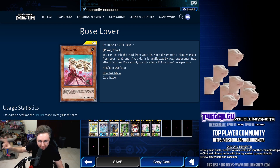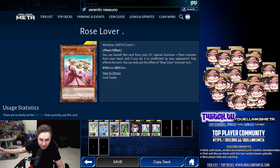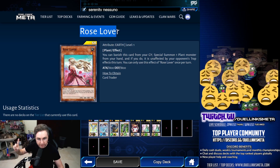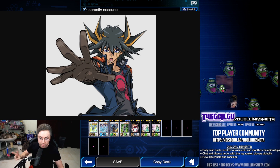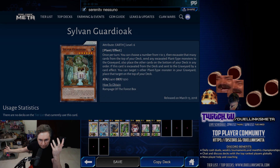Rose Lover is unlimited. Banish it from the graveyard, summon a monster from your hand, make it unaffected by traps. They are still going to use traps on it because they are not going to read Rose Lover. It has been semi-limited forever. We are now abusing it with Yusei's skill, Majestic Light, with Sylvans.